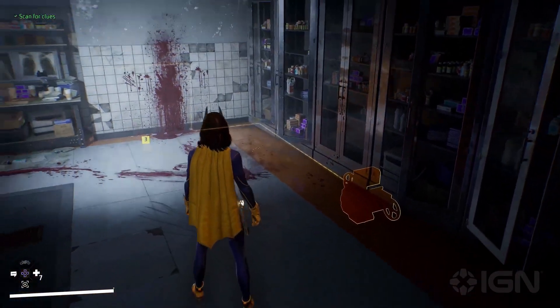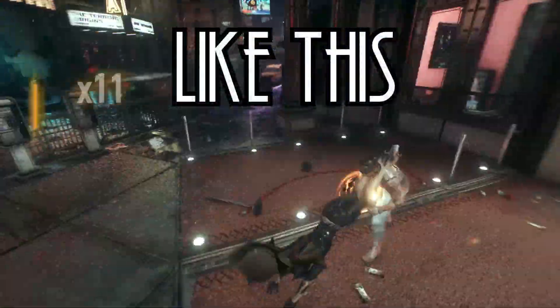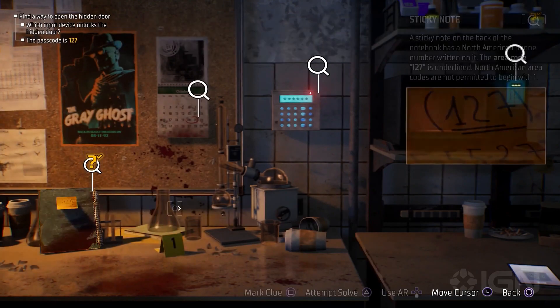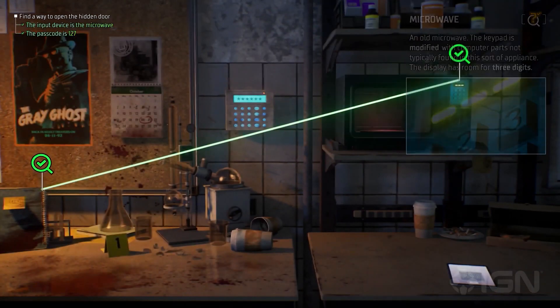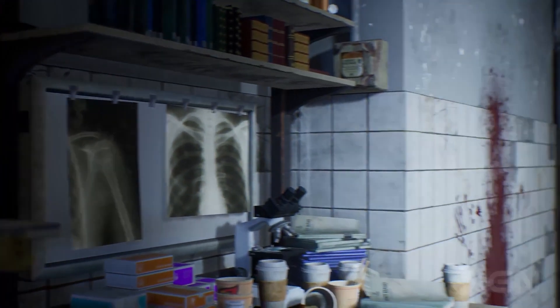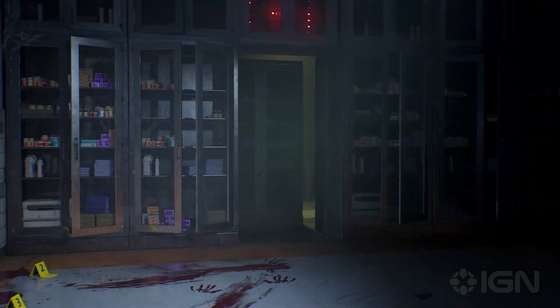Arkham Knight had something similar because of the Batmobile and the expanded streets — characters would zip all over the place during combat. Here we get our first detective puzzle: it's a very easy one. You just find a number, drag it to the code pad, and that's it. This is really early game, so I don't expect anything too crazy, but it's a good tease for what we're going to get, and it isn't just 'point at the clue and it's over' like in the Arkham games.